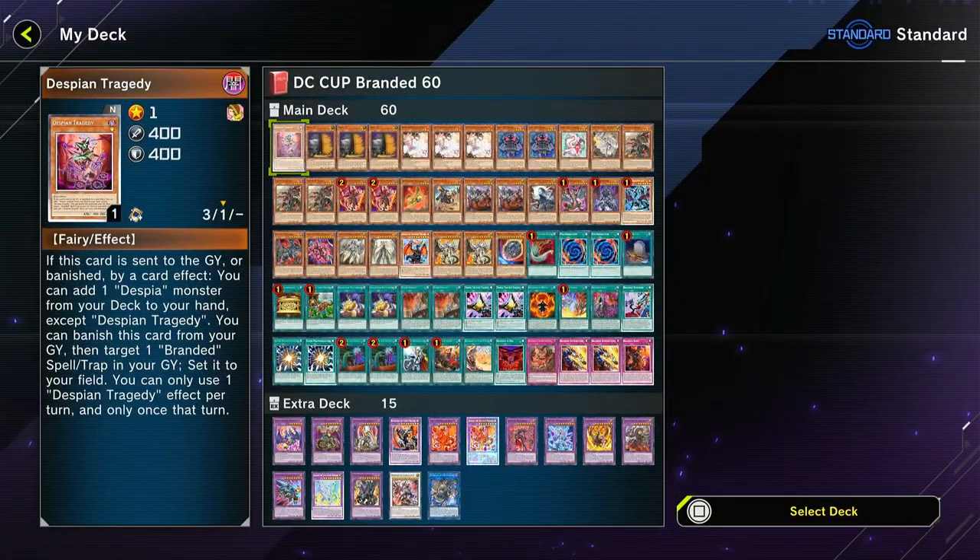Second on the list is Branded again, but with 60 cards this time because this way I get more options. I get to throw in the Edge Imp and Frightfire Patchwork package, and I get to do some other crazy stuff like the Puppet Lock as well, just in case I need to be degenerate - because this is the Duelist Cup, this is where the most degenerate stuff happens.